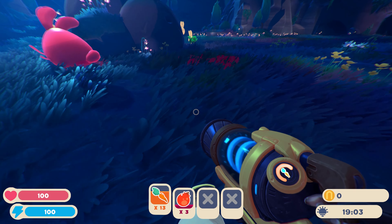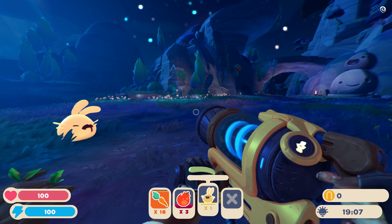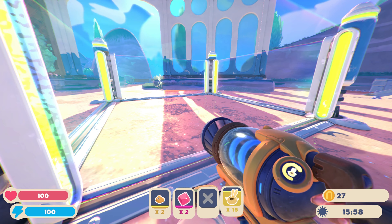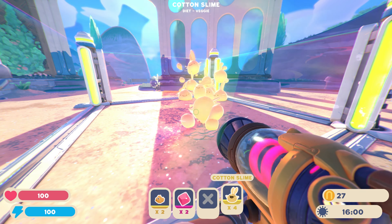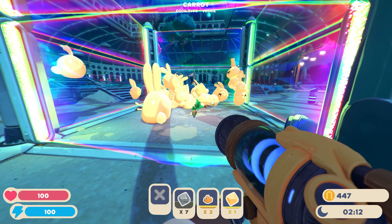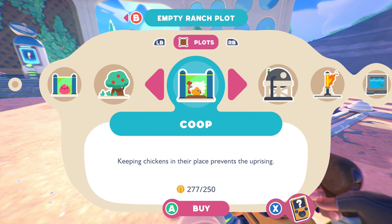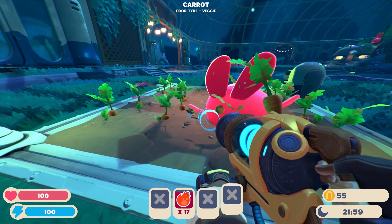When it comes to gameplay, you take control of a character with a vacuum-like device used to collect mini items and slime. Slimes collected can then be placed in a containment area called a corral. Once placed into the corral, your goal is to feed the slime and collect the currency they produce when fed. The currency is then used to further develop your slime ranch, through more corrals, upgrades to existing corrals, new food resources, and so on.